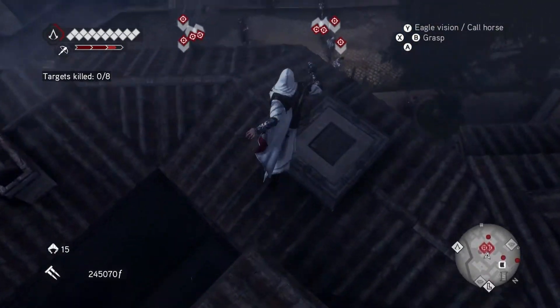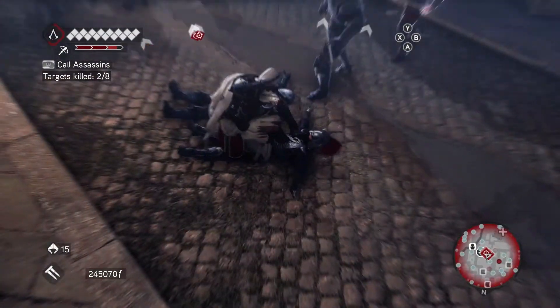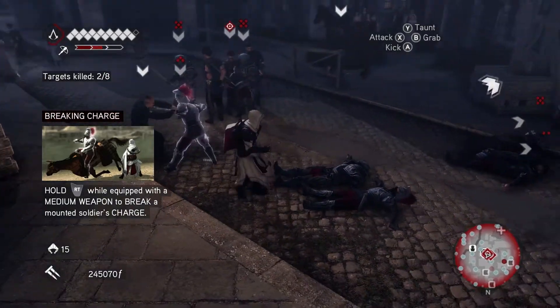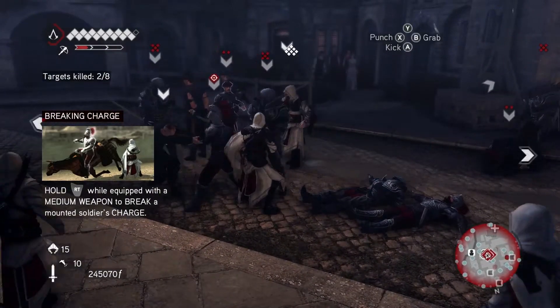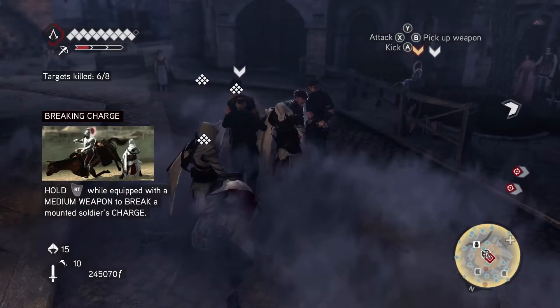Once you arrive at the mercenaries, you want to first off go ahead and get an air assassination. If you're lucky, you might get two air assassinations, so that way you reduce the enemies pretty quickly. It's basically a free kill or two, so it's pretty nice. Then call in some assassin recruits to help you clear out the first wave.